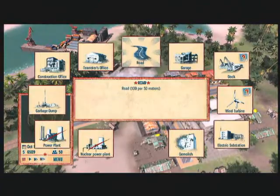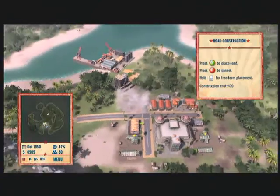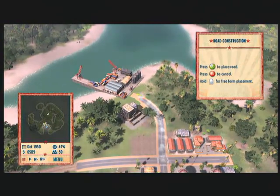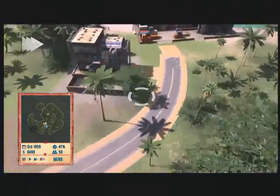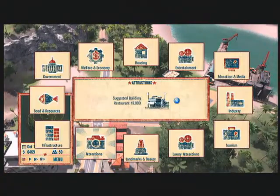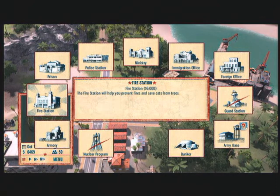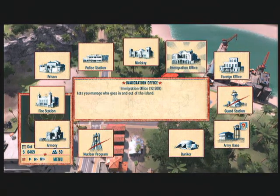That's why we need your feedback — please just give us some comments, some likes, some dislikes, anything. Do you think a fire station is necessary yet? Nah, an immigration office — that'll do. Then we can get some workers in.